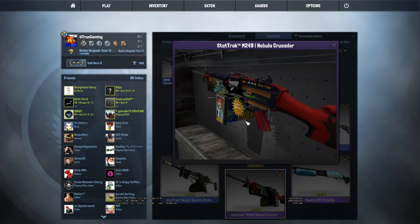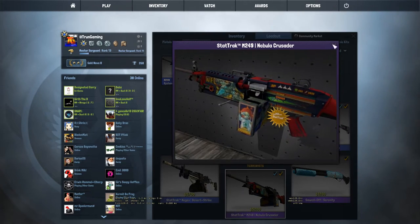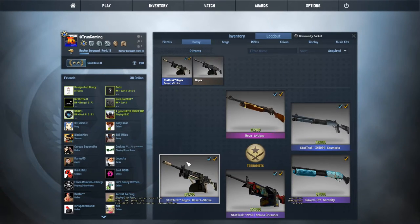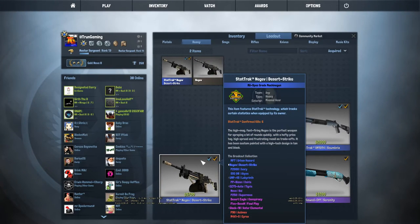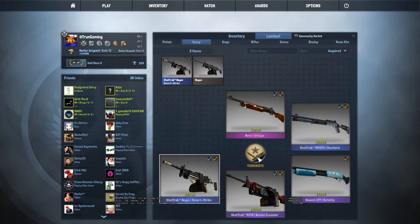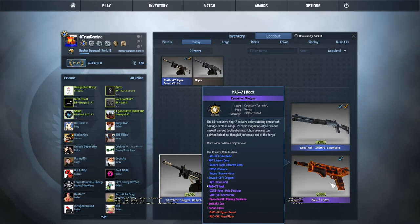We have the M249 StatTrak Nebula Crusader in Well Worn condition — I really, really like the look of this skin and I wish I had one in Factory New. I had so many Negev skins but I traded them all up and kept the StatTrak one — this is a Desert Strike StatTrak Negev. Going on to CT side for shotguns, I have a Mag-7 Heat in Field Tested.